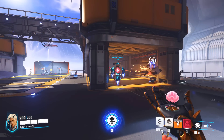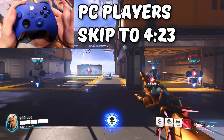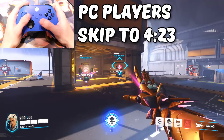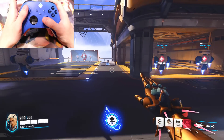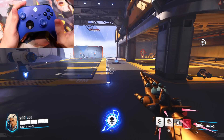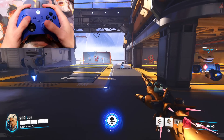Life Weaver on console is even worse by default. You have to press right on the d-pad to switch between your flower and your DPS, and use the left thumbstick button for other actions. It is just awful. Here's a better way to set up the console settings for Life Weaver.